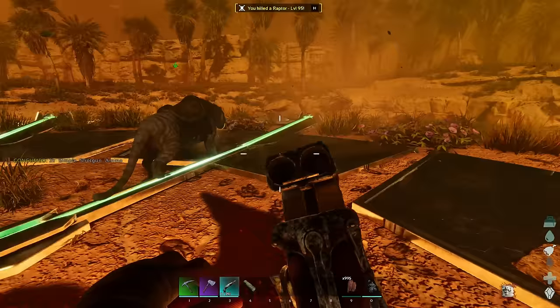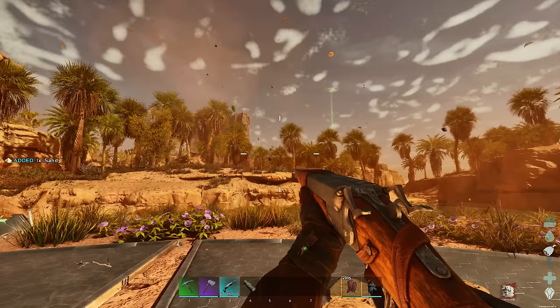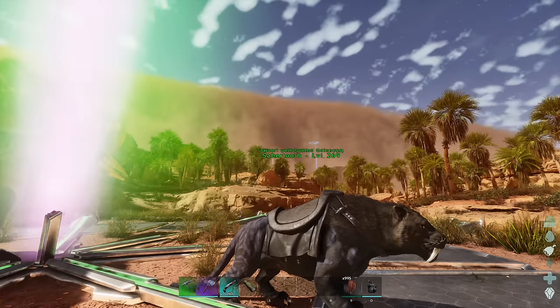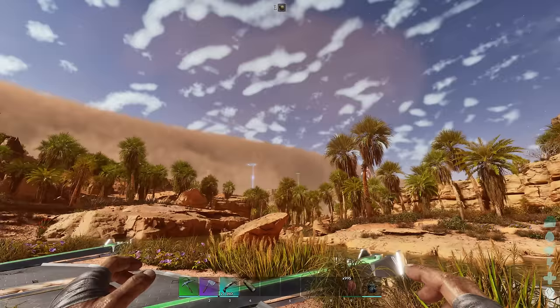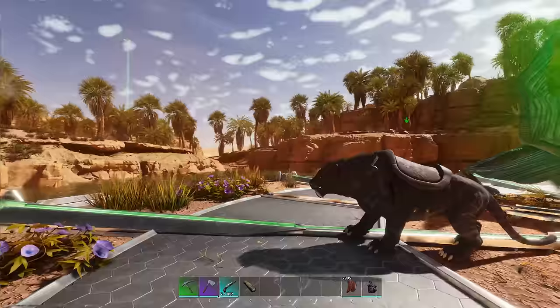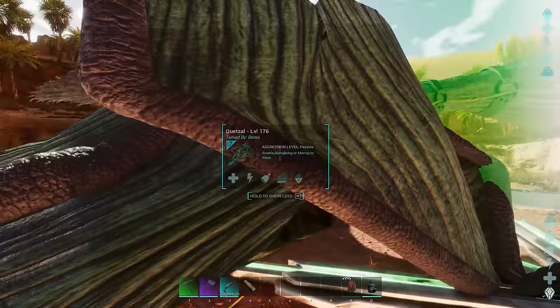The storms look fantastic - terrifying, but fantastic. At least now you can actually see during sandstorms. It used to be in ASE that you couldn't see anything. The electrical storm is cool too - you can see a huge wall moving across the map. During electrical storms you can't use anything from a fabricator: shotguns won't work, cryopods won't work, your generator stops - all your tek stuff. Neat mechanic.